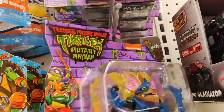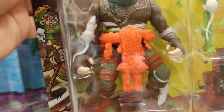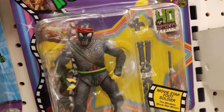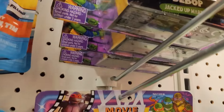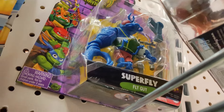I'm trying to find any of those new figures but I don't quite see them. Well, here's the Rat King from the original Ninja Turtles — that's pretty cool. Oh, here's a movie Foot Soldier! Wow, it's been a long, long time since I've seen these. There's Splinter too.